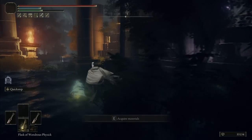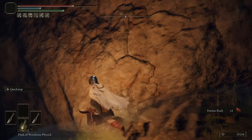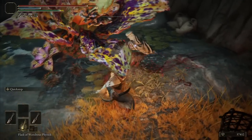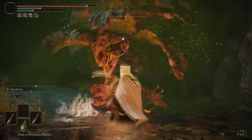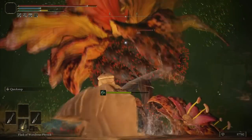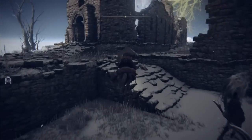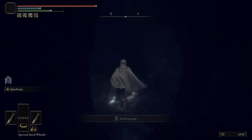I was about to give up until I tried the old palace where you find the underground Astel — there are a good amount of Formic Rocks lying on the ground. Of course I spent another hour farming regular materials because I ran out eventually. After all this time I finally reached the Mountaintops of the Giants, and the first thing I got was the bell bearing because I was feeling underpowered without the perfumes.